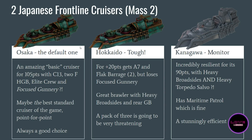Now let's look at all the Japanese Frontline Cruisers, starting with the most basic version: the Osaka. It's an amazing basic cruiser at 105 points — not that expensive. It has two forward heavy gun batteries, Citadel 13 which is quite good for a basic cruiser, Elite Crew which means if the enemy tries to charge you can fight back really hard in boarding actions, and Focused Gunnery — plus two dice to roll with heavy gun batteries and re-roll blanks. And it has Shadow Hunter.